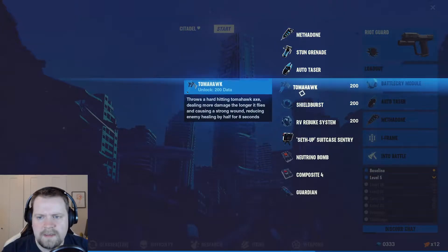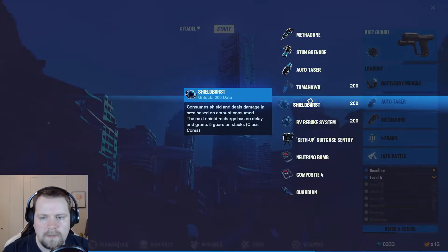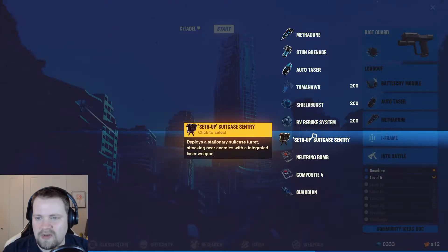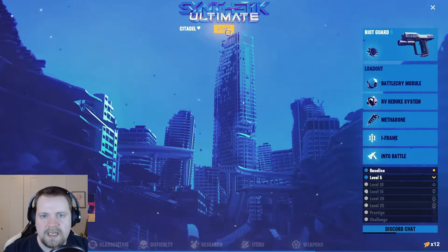We've got the auto taser, and we've got a couple of different things we haven't even unlocked here, so let's have a look at that. Reflects direct incoming bullet damage to the original shooter. Okay, that's interesting. So these ones are unlocked later — let's unlock that and put that there, and let's just get in there.